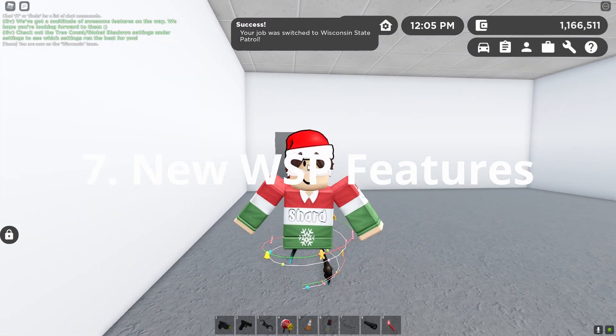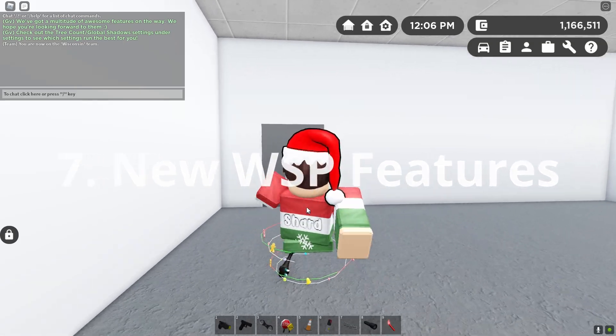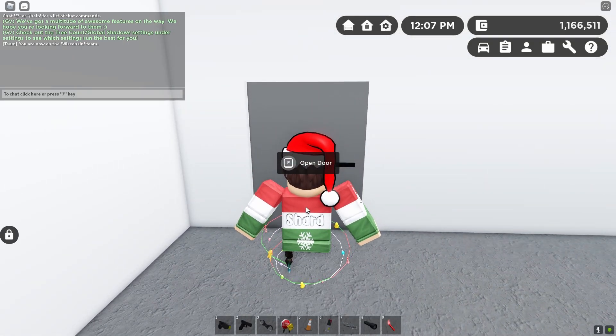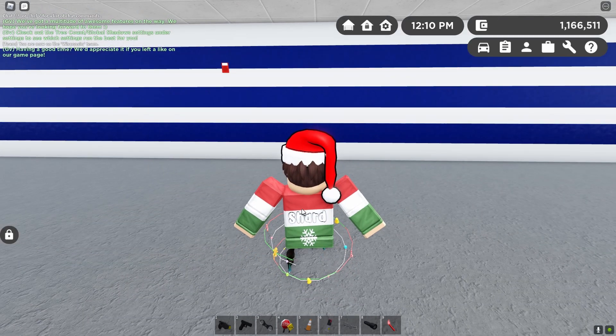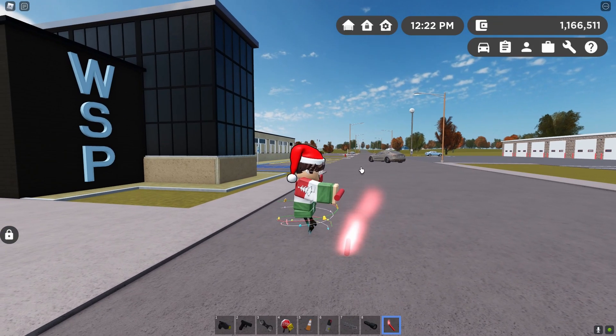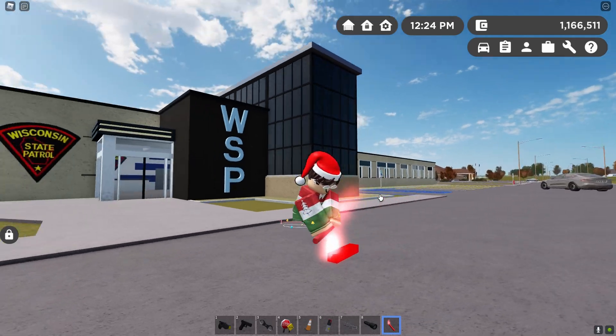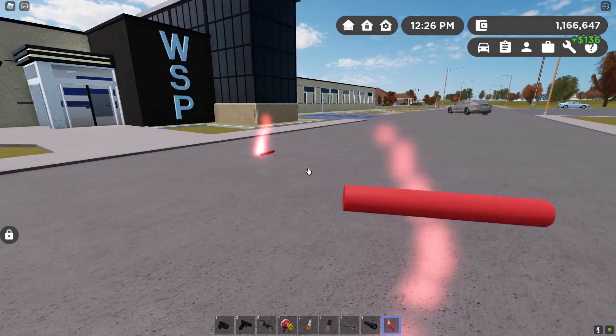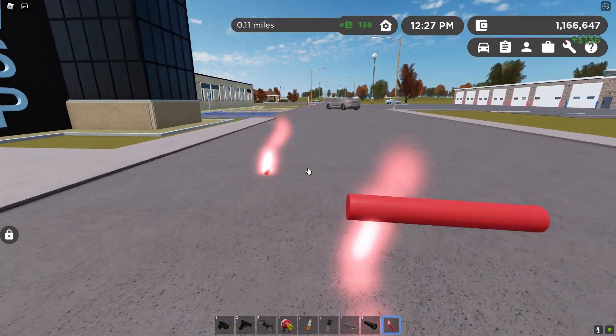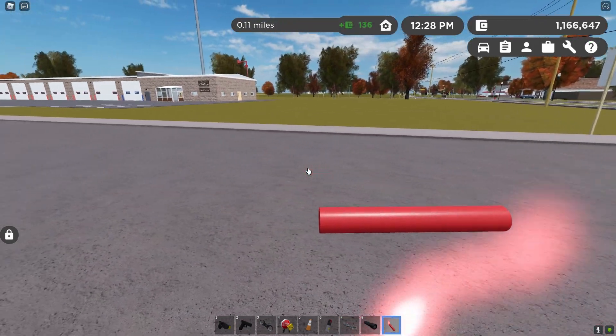Within the WSP job they have added three new things. One is that you now hold down E to open up the door, opposed to before where you just clicked on it. Also there are now road flares which you can place on the ground at night time and also daytime to show cars where they need to go, which is honestly pretty cool.